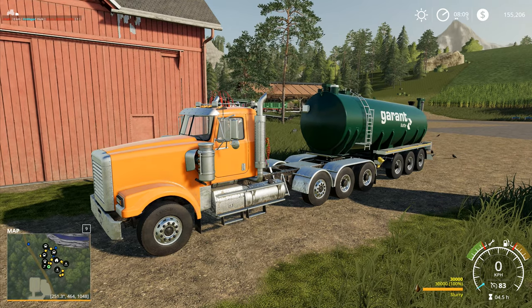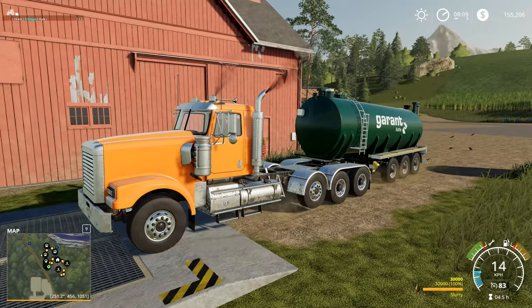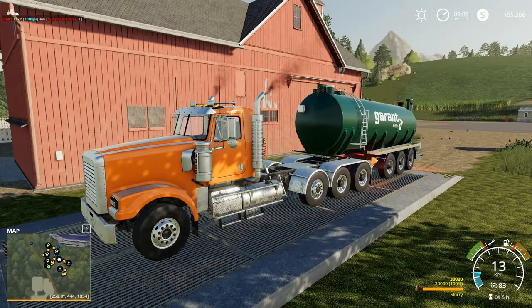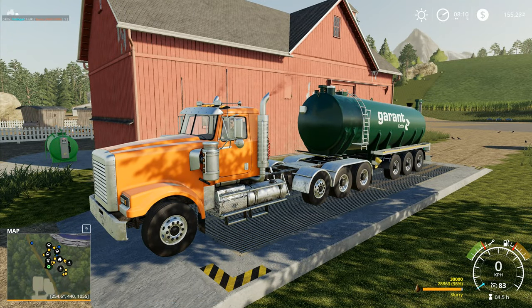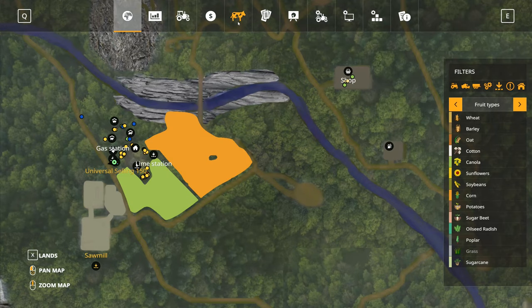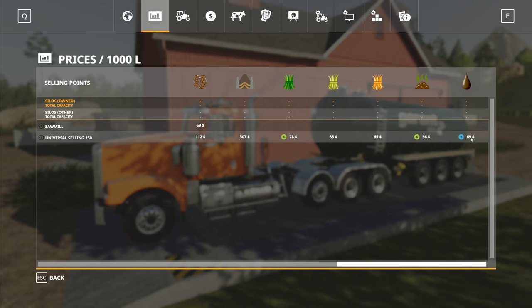Hey folks, it's Frithgar here, how you doing? Welcome back to Farming Simulator 19 here in Boulder Canyon. We are just going to sell our very last load of slurry for today. There we go, one more tanker load of political promises, delivered as promised. And we're going to go in here a second and we're just going to see — we're getting 69 per 1,000 litres for slurry.